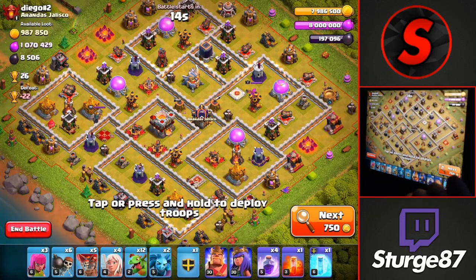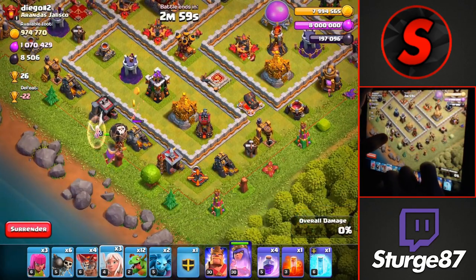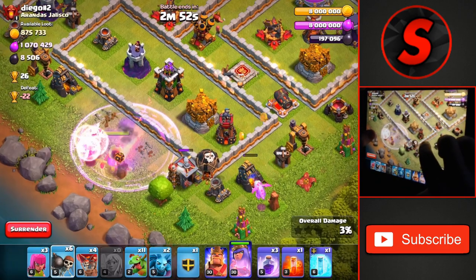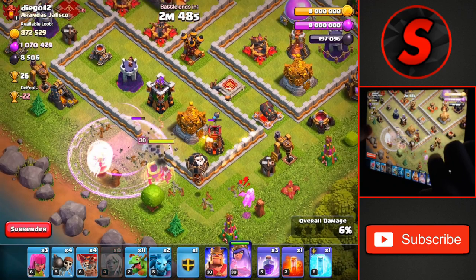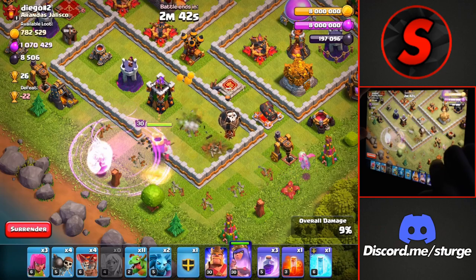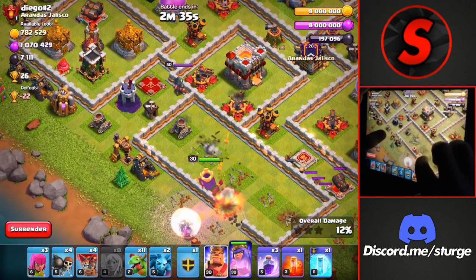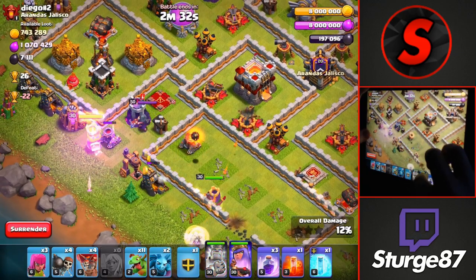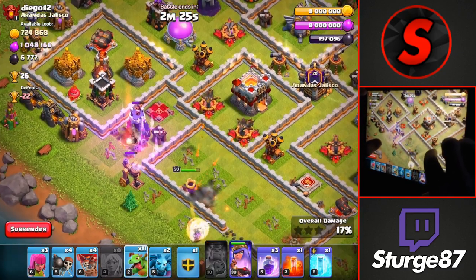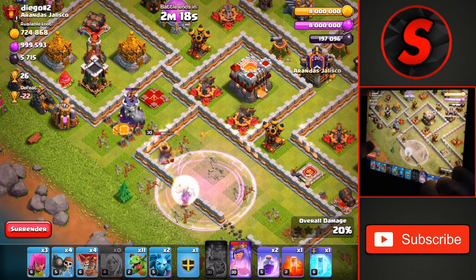I decided to show off one more attack using this strategy on a max Town Hall 11. We go to the bottom and start with the queen charge to make our way up to the top and take down the Town Hall. A baby dragon on the right paths the queen into the base, and a rage spell lets two wall breakers open up the compartment. Once the queen is inside, we head to the left side and drop the king on the mortar to deal with the enemy queen so our archer queen can pass over to the X-Bows without using her ability.